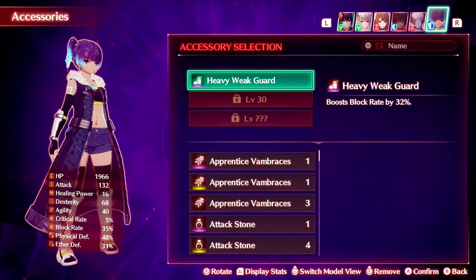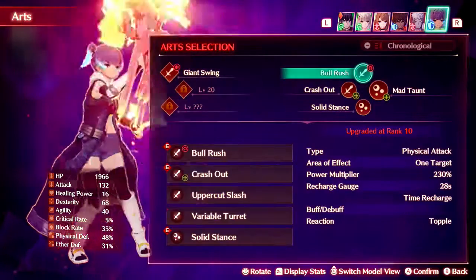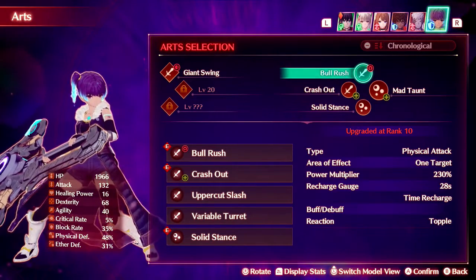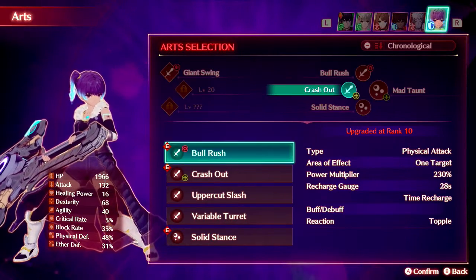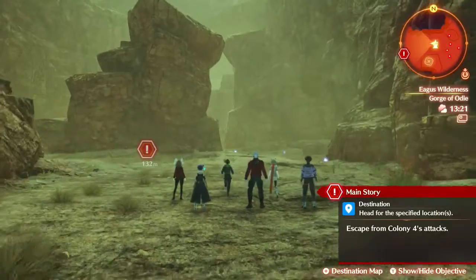Let's see — I want block, gems to be aggro. Arts: Solid Stance, Crash Out — crash out is a frontal AoE. Do I want that? No, I want Uppercut Slash. There we go, we're good to go. Let's get it.